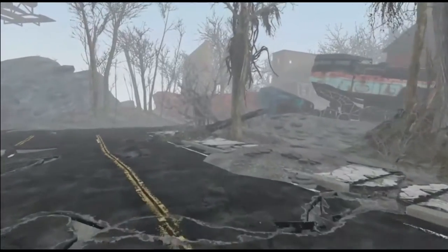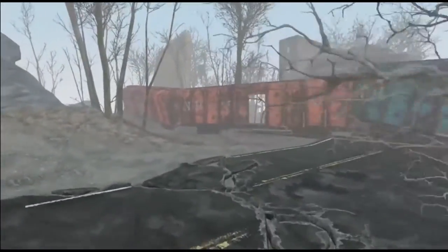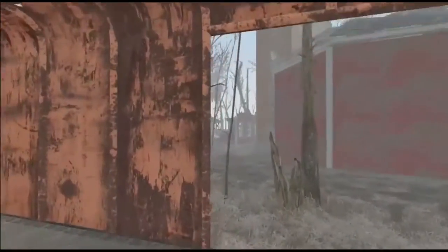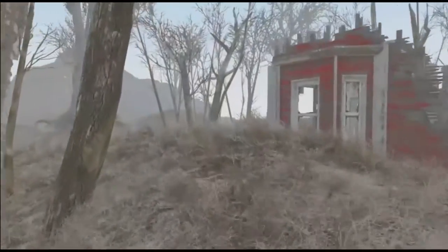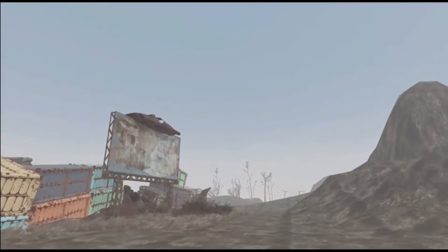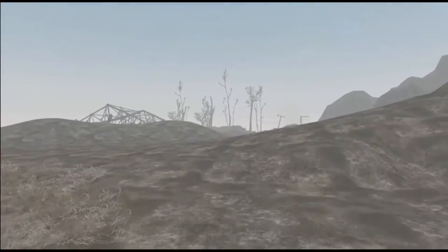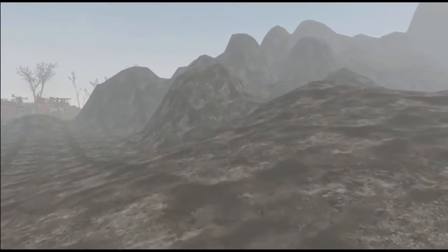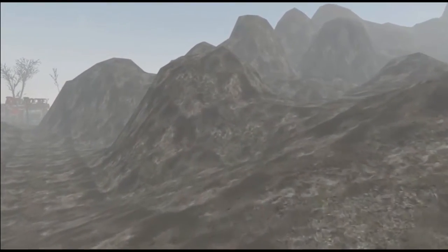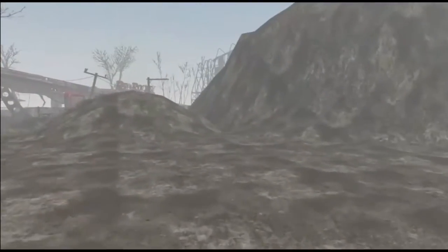There is one thing I want to say, and that is that this mod is the definition of work in progress. There's really only a few buildings, and the city dock area is, from what it looks like, finished. Go past the city and you are met with just flat space, nothing else, with a few buildings poking out of it. The buildings that are there aren't that heavily modified from their base game counterparts, such as the Adam's Cat Garage.